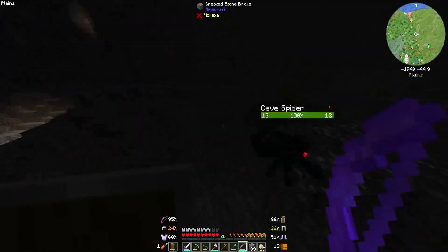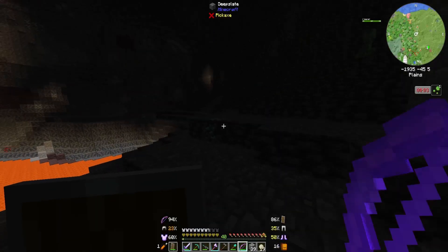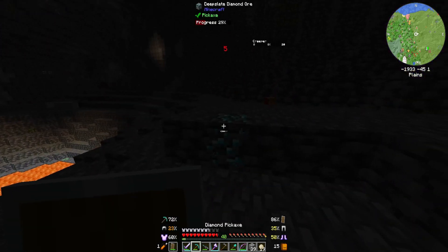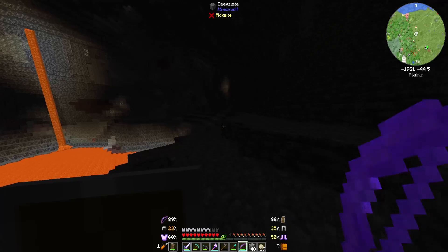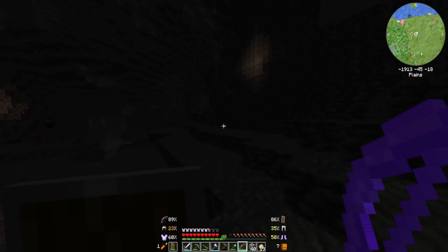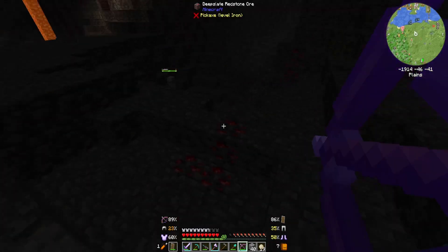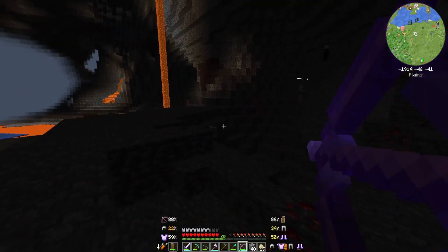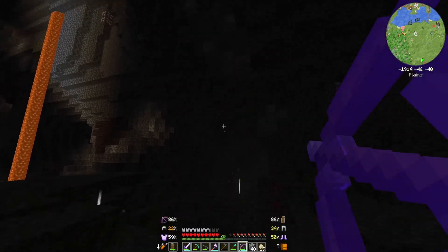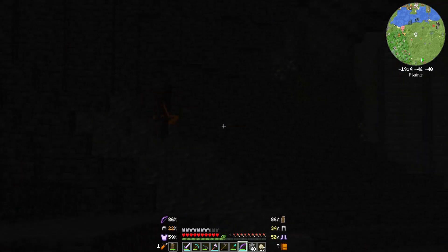We got some TNT, skeleton skulls, a bunch of inferium, coal, and some zombie heads. Nothing insane but mob boxes can drop some pretty useful stuff. More diamonds and a cave spider web. I'm just gonna go off, continue my mining adventure, and hope for more diamonds and lapis and redstone. There's more diamonds and redstone — redstone redstone redstone, damn.